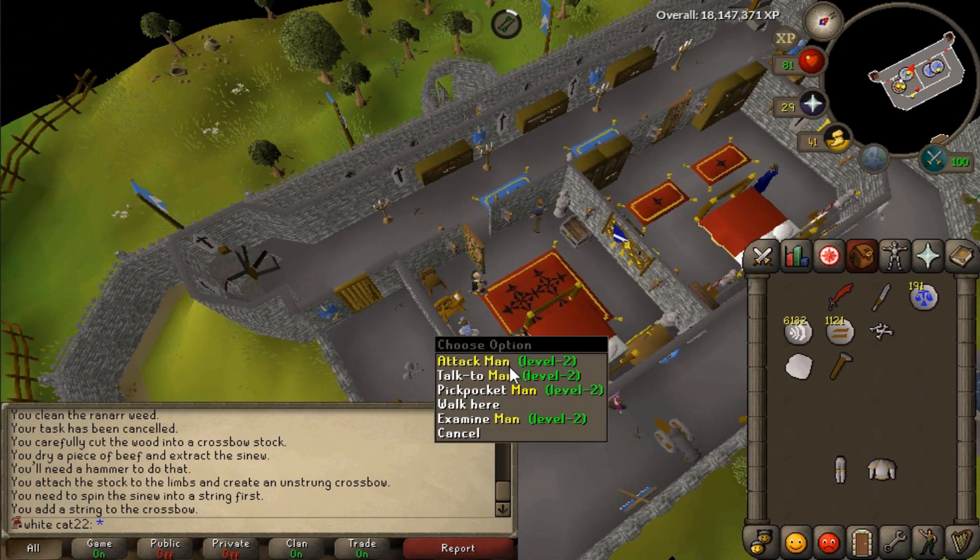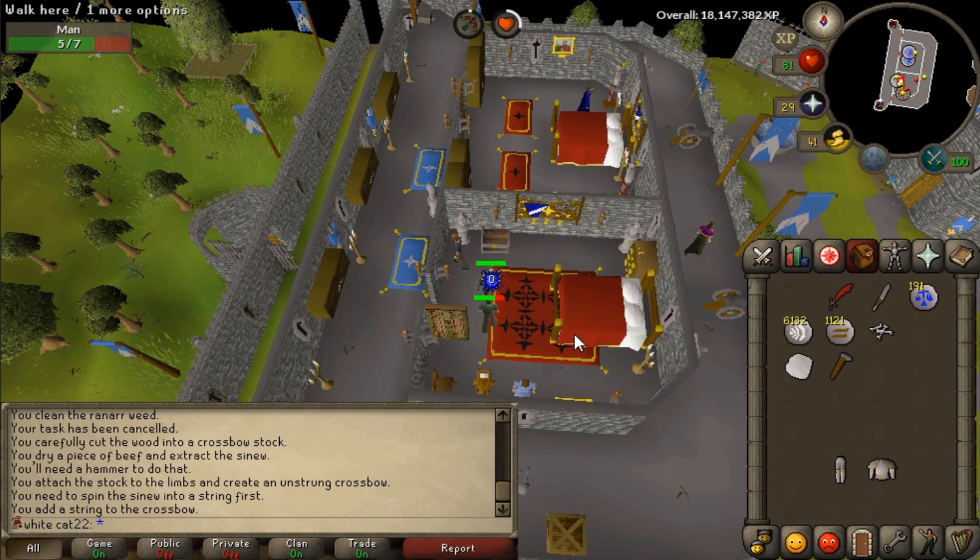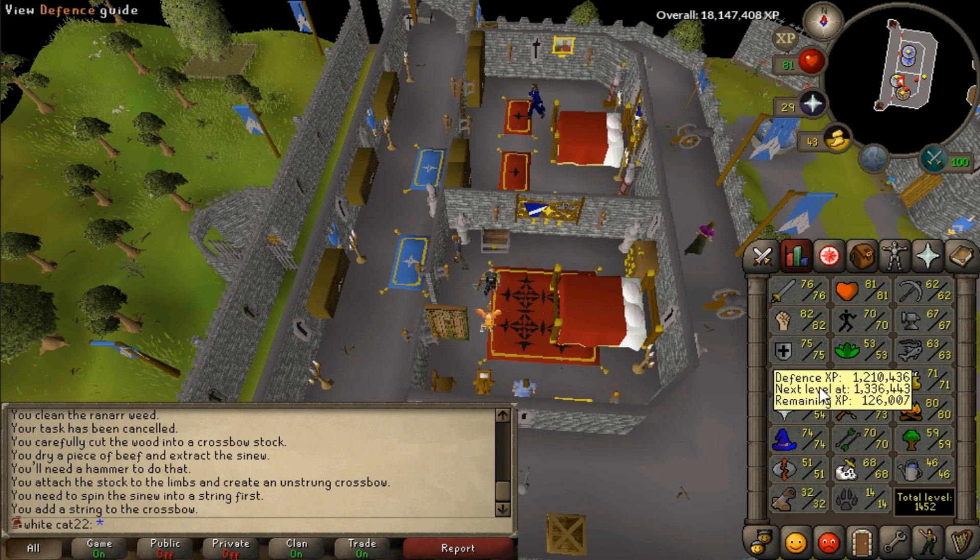And that is a runite crossbow that I just made. I can use broad bolts as well. Let's kill this man — it's gonna make tasks like black demons so much easier, because I would have to arrange black demons and it would take me like 4 hours to complete the task even at level 77 range because of bone bolts.